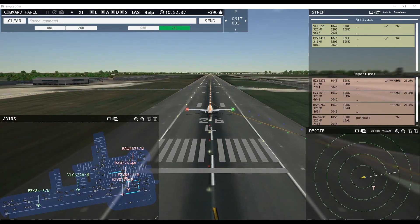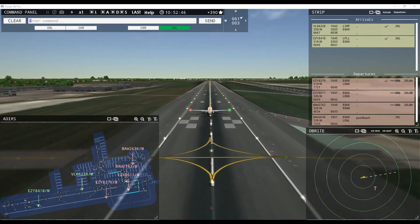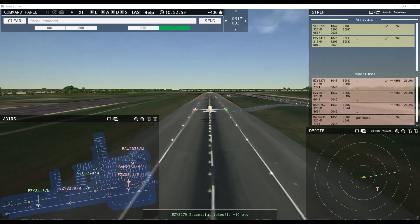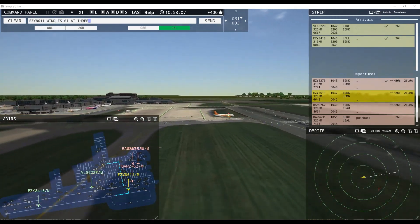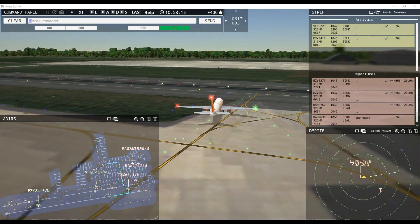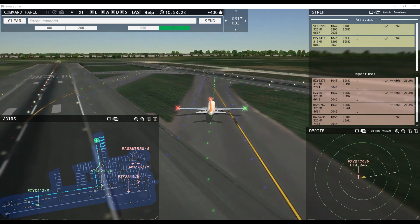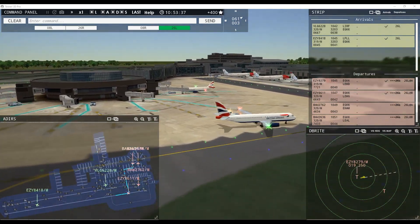I'm going to check out the schedule and see what's going on. 10:52, 10:52, 10:51 — didn't arrive. Two aircraft possibly didn't have any room at the gates. Well, the rest should be good, but then again there's only two more arrivals coming in. Tower, Speedbird 2586 request pushback. Wind 61 at 3 knots, runway 26 left cleared for takeoff. Easy 8611, runway 26 left cleared for takeoff. Easy 8418, taxi to terminal via Juliet Romeo. Ground, Speedbird 2636 request taxi runway 26 left — Speedbird 2636, runway 26 left at Bravo via November.